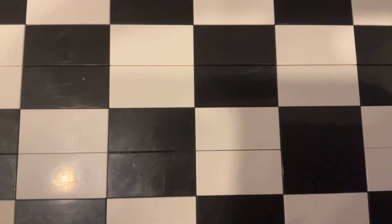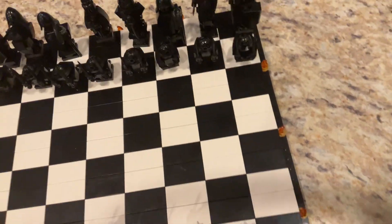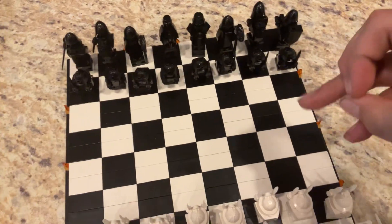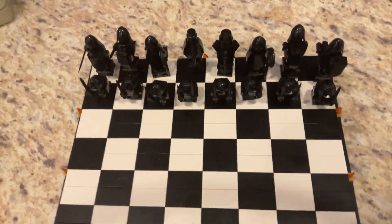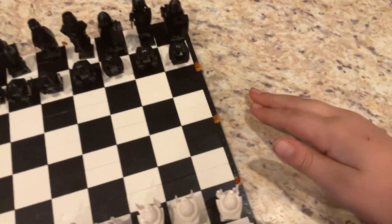If pieces can get to the center of the board, then you'll have a higher chance of winning. Check is when you're in danger and you can do CPR — capture, protect, and run away. When you're in checkmate, you cannot do CPR. Stalemate is yet the rarest thing.